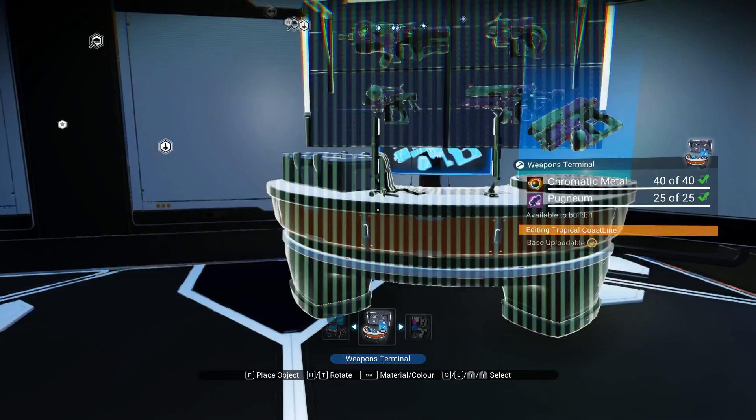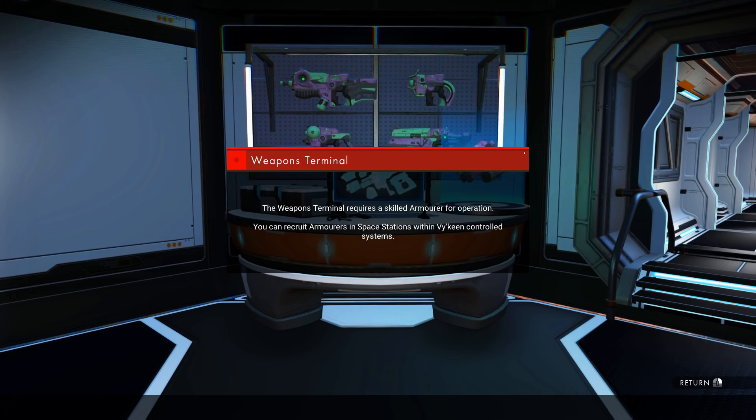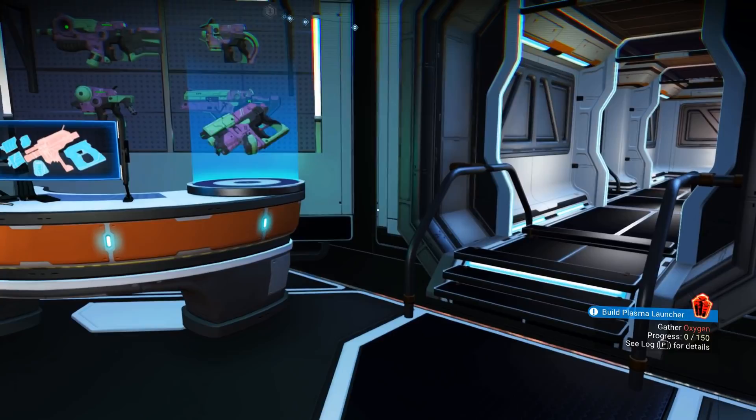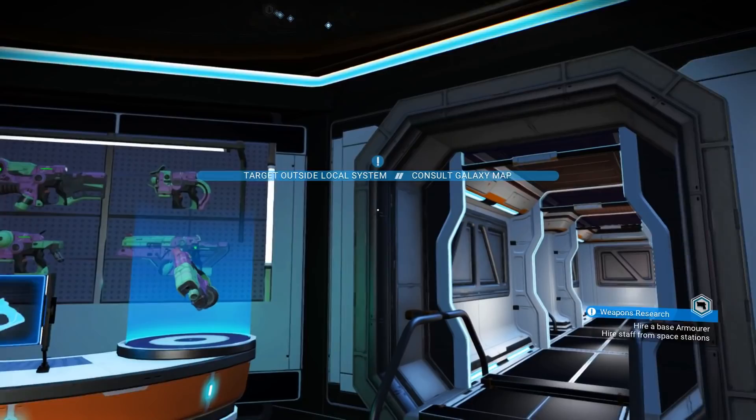I think we're going to go ahead and install our weapons terminal here. And now we need to find ourselves a viking for our weapons terminal. So let's switch our quests really fast and see if it gives us a notification — target outside local system. That's what I thought.